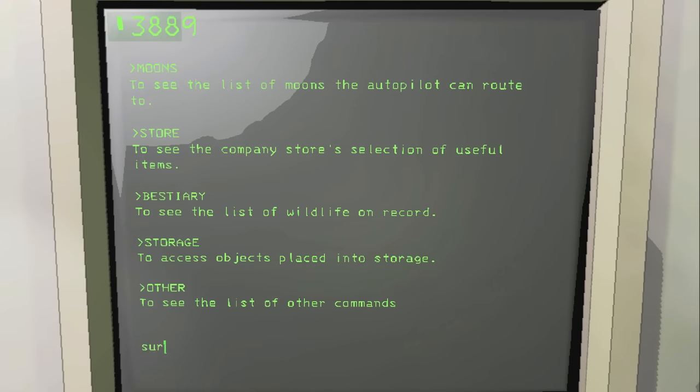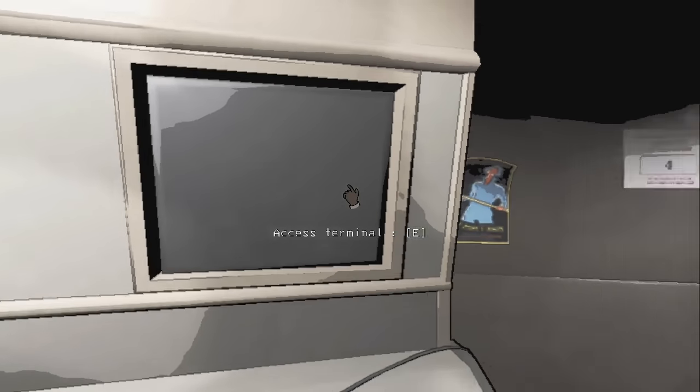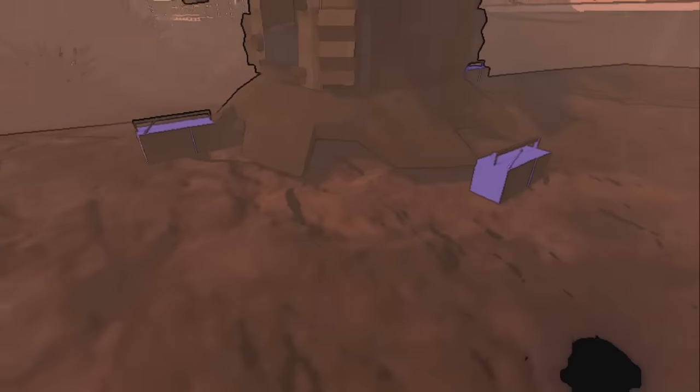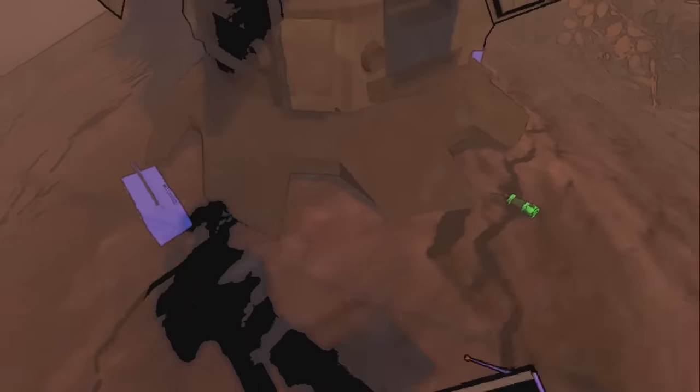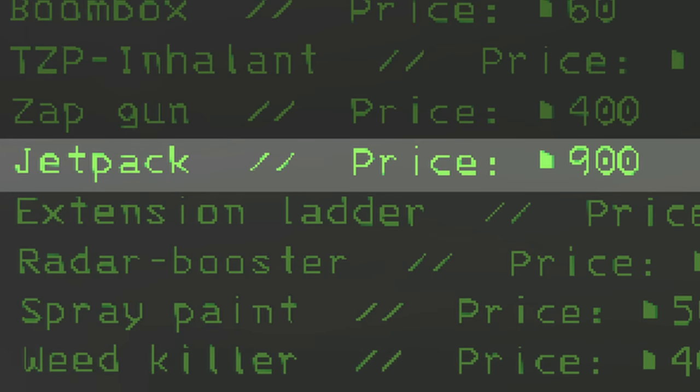As for item changes, the survival kit is now available for 138 credits — you can get it by typing 'survival' in the shop. However, it currently gives boomboxes and a stun grenade instead of walkies and a shovel. The jetpack is now 900 credits instead of 700 credits.